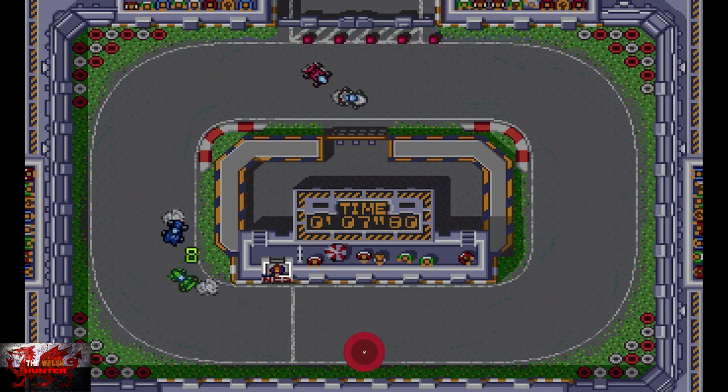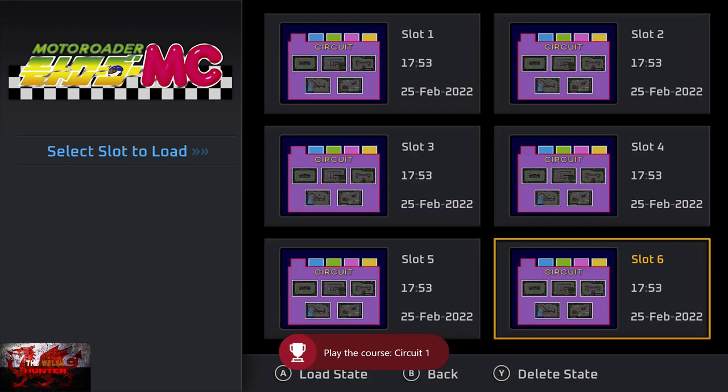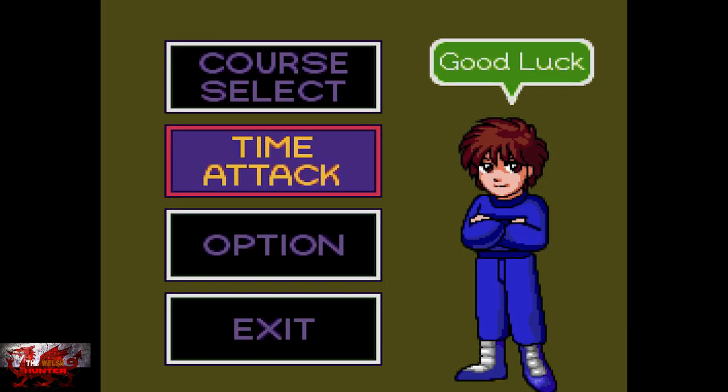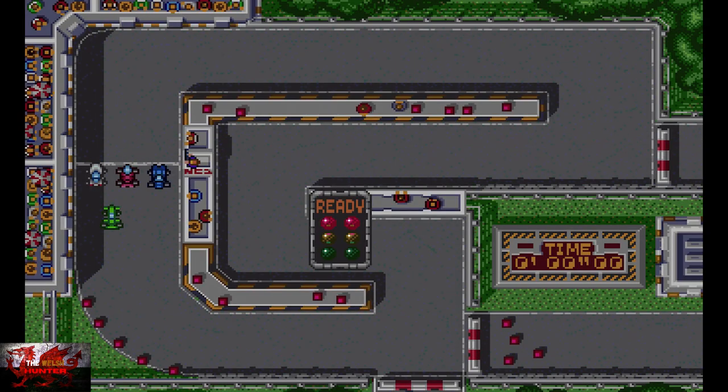This is me trying to drive — not really having a clue, which is basically me driving in real life, but luckily with less death. Load up the state, go back to circuit, press time attack again, and that's all you have to do for all 25 circuits.